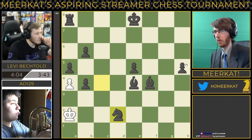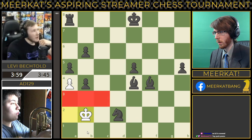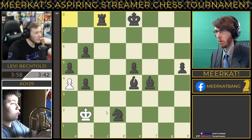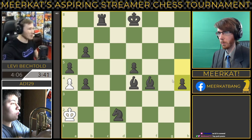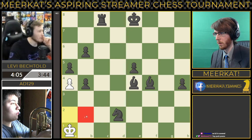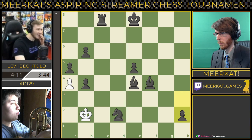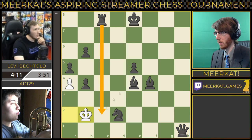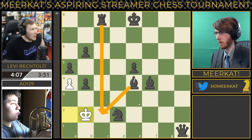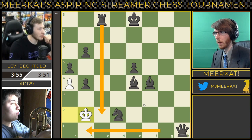He moves his knight. These squares are blocked for the king — king can move to a1 or a2. Rook to c2 check — he pushes the pawn. These three squares are all still open. Rook is checkmate — it's protected by the bishop. Queen b1 is also checkmate. These two moves are checkmate, Levi — you've got four minutes, you can find it.